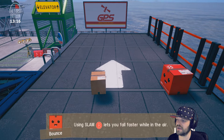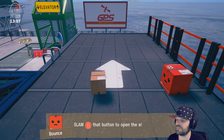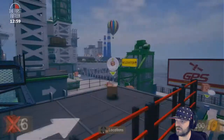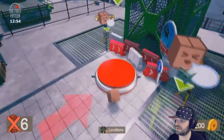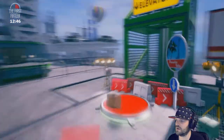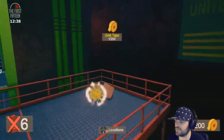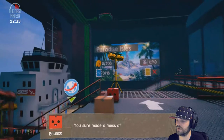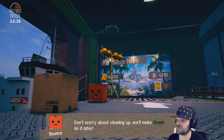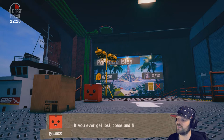We sentient cardboard boxes can also slam. Using slam lets you fall faster while in the air. If you're still holding slam when you hit the floor, you'll blast any enemies or objects nearby. Slam that button to open the elevator and meet me downstairs — hold slam while in the air to hit the ground hard. Done it! Let's go in the elevator. We've got some fragile tape here — gold tape!